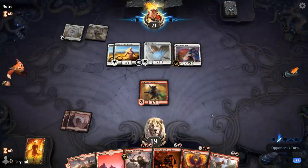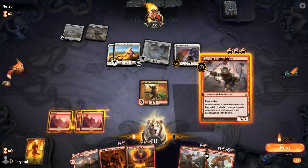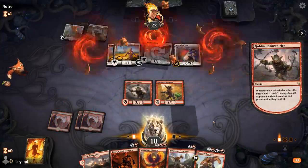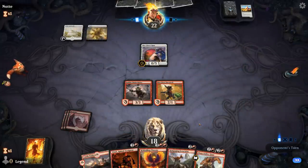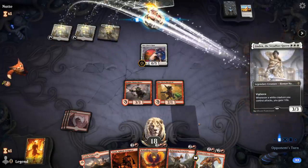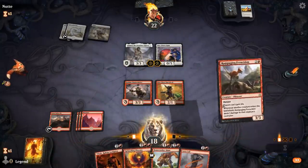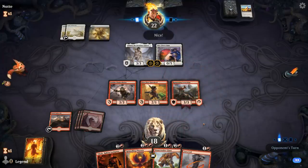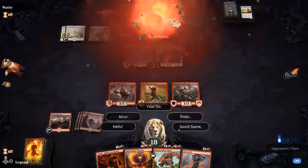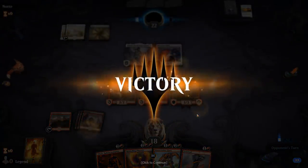Next is Fleecemane Lion — that's manageable. I'll start by playing the Chainwhirler here, and then next turn we can play our anti-lifegain cards. There's Linden — they might concede to the Ferocidon here. I'll wait until I play Tibalt. Well, we got matched against the lifegain deck and it was over pretty quickly, according to plan. On to the next one.